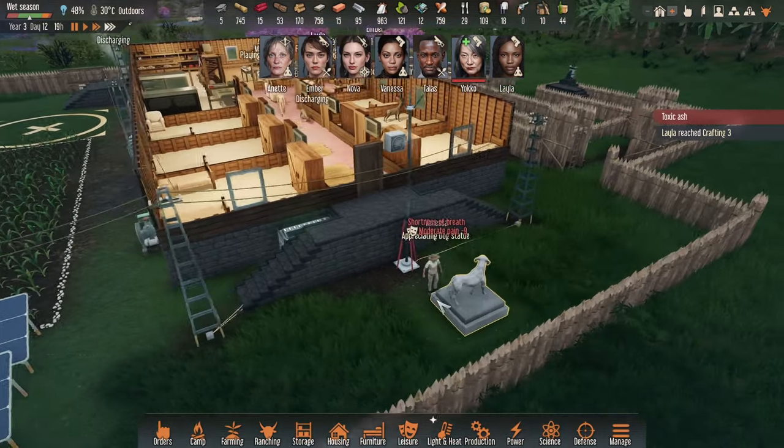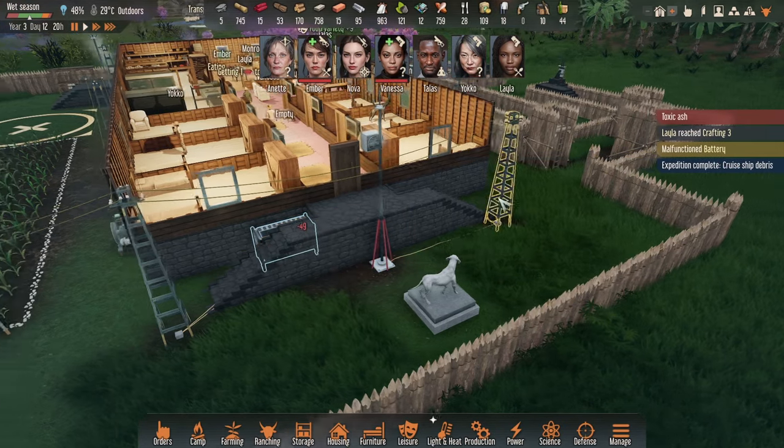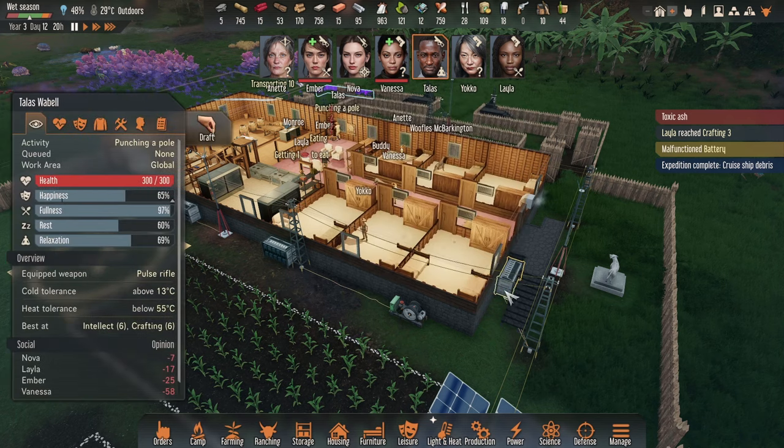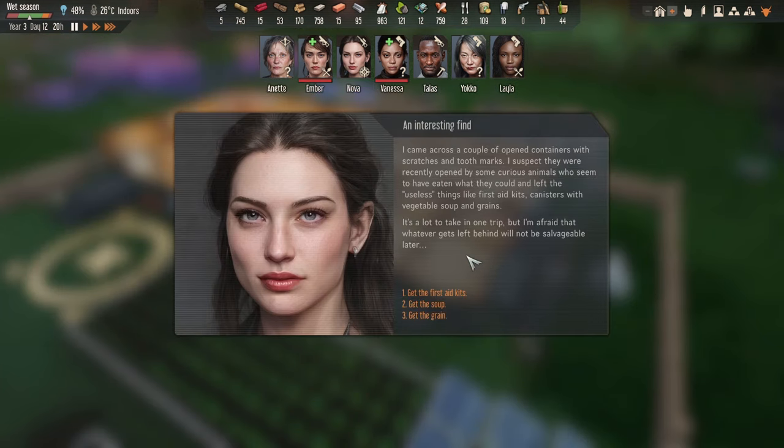Vanessa went outside to look at a dog statue and hurt herself using a ladder to climb the walls instead of the stairs. One of the batteries has malfunctioned and lost all its charge. Talas, can you go and fix that please? Nova has found some cruise ship debris — open containers with scratches and tooth marks, left by curious animals who ate what they could and left behind first aid kits, vegetable soup canisters, and grains.